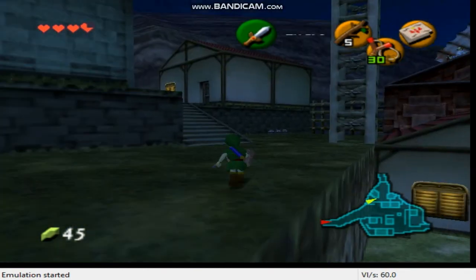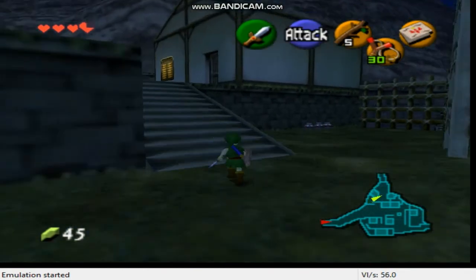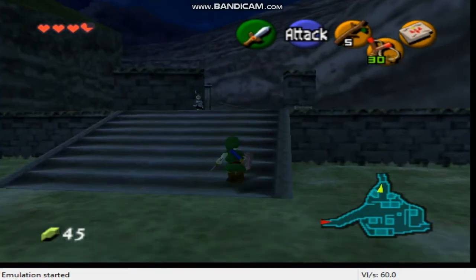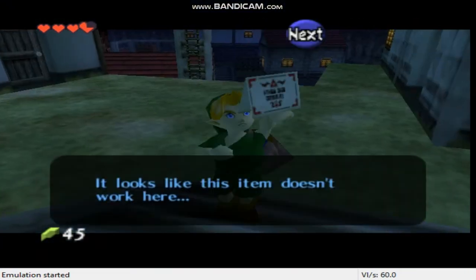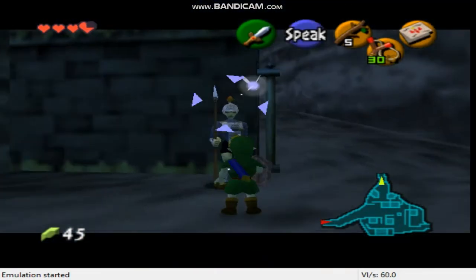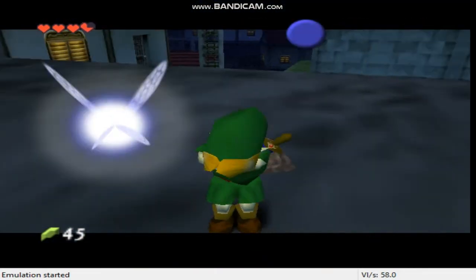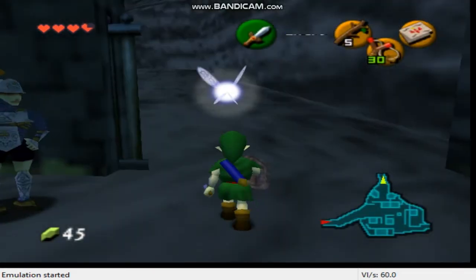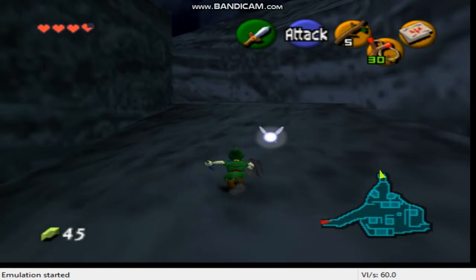I don't have any devices, dude. I don't even have a gaming PC to record videos — I'm recording on my laptop. So let's go to Death Mountain Trail. What you have to do guys is show this guy the letter, and then he will open the gate for you. Then you can go to Death Mountain Trail.